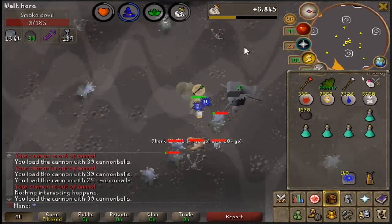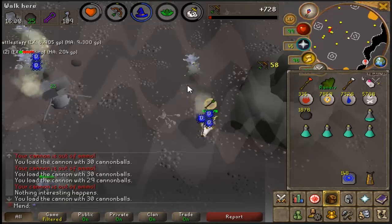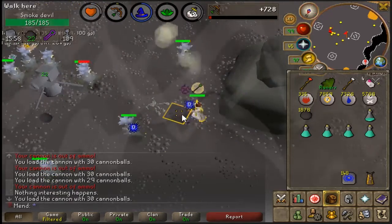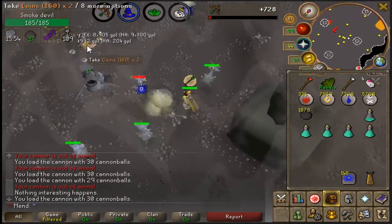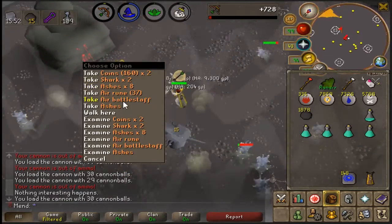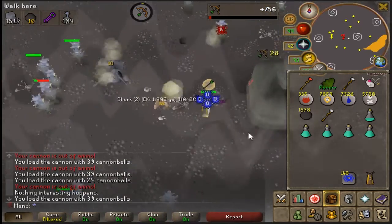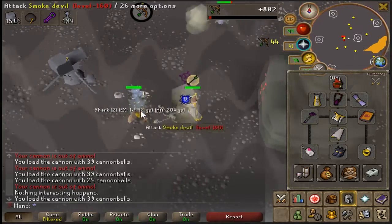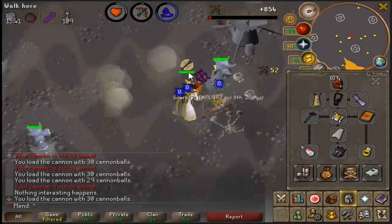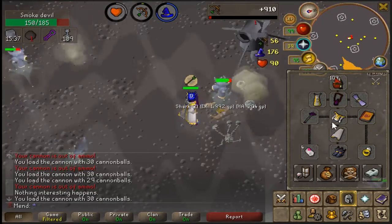On my main I always just let the cannon run all the time so it could do damage as well, but I think this might be more efficient for Ironman accounts. I'm not using Barrage, I'm just using Burst because it's cheaper rune-wise — I don't have to use Blood runes this way. I kind of sold most of them from 99 Runecrafting, so I don't really have too many.